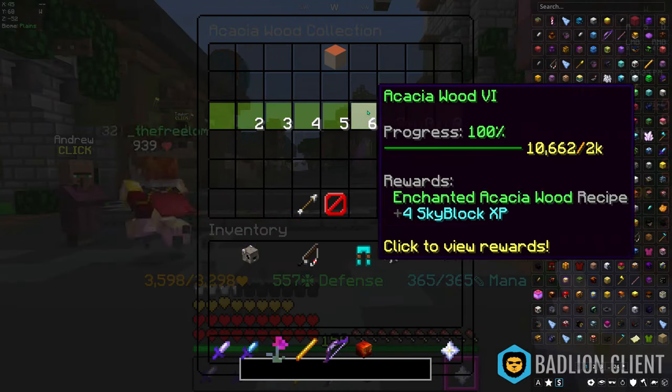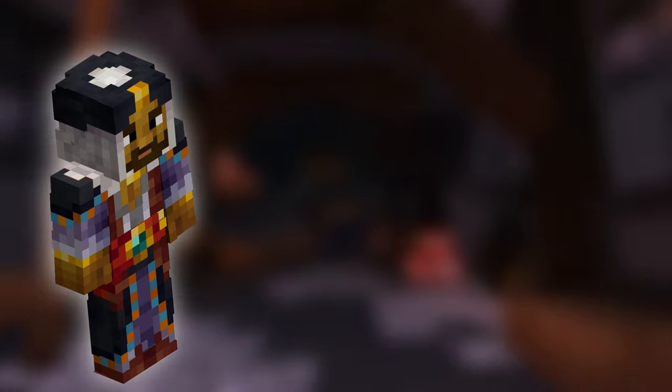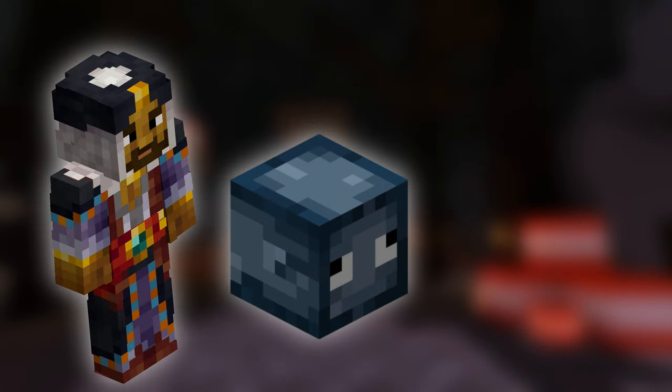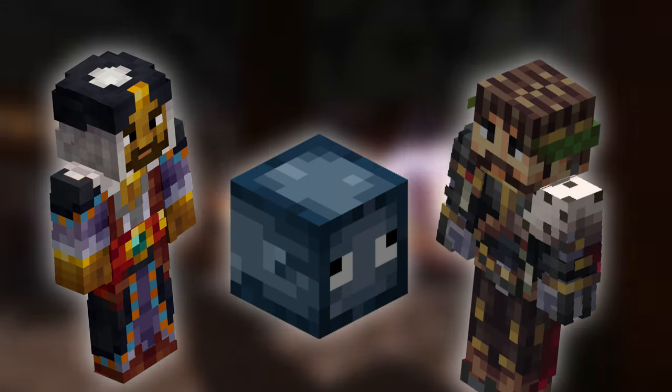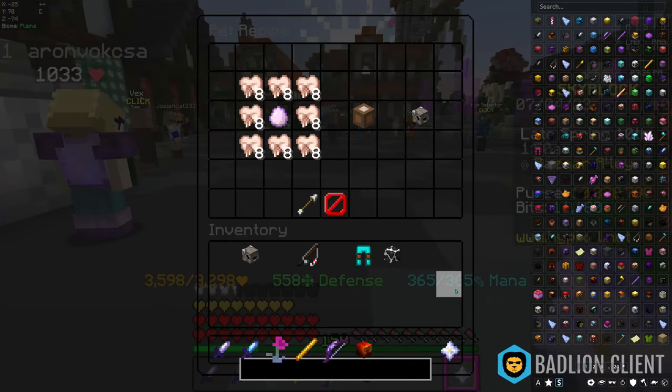The only thing you need to have is at least one collection fairly unlocked. The money-making method is about buying materials at the bazaar, crafting pets, and then selling them at the auction house for a massive profit. Pets are crafted with enchanted and super enchanted eggs plus the pet-depending material.